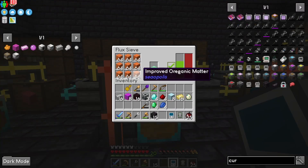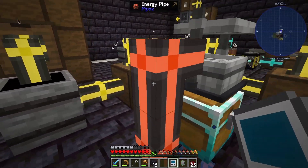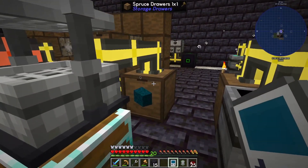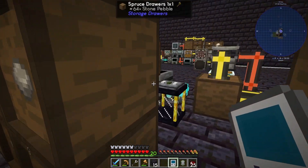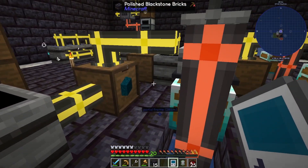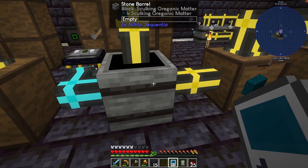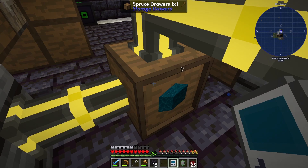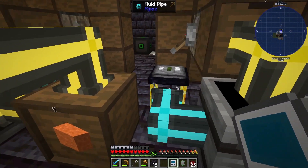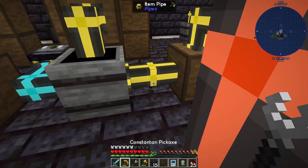We got our improved, the same thing. We got our skulking stuff the same thing, all going into here, which apparently we are not making very fast or at all. We have the things — why is it not outputting? There's one in here. Skulking organic matter — there's one in there. Maybe we need to break this pipe.